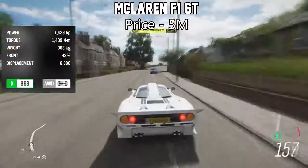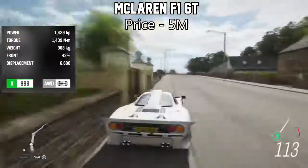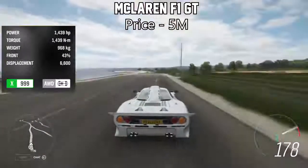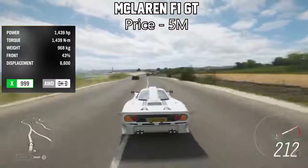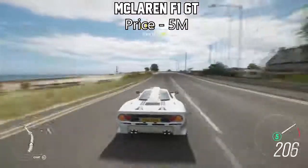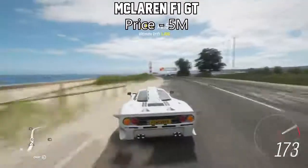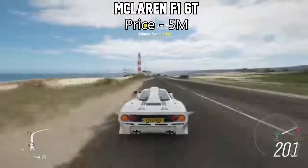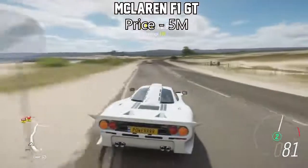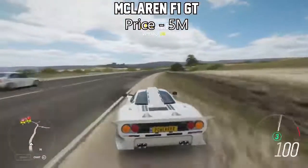This one is probably the most well-known on the list, but I'd like to feature it anyway to get more awareness out there of how fast this thing is — and it's the McLaren F1 GT. This thing will set you back about 5 million credits on the auction house. However, the acceleration is probably the fastest of any vehicle in the whole game. If you've got 5 million to spend, this is what I would recommend buying because it's so fast.